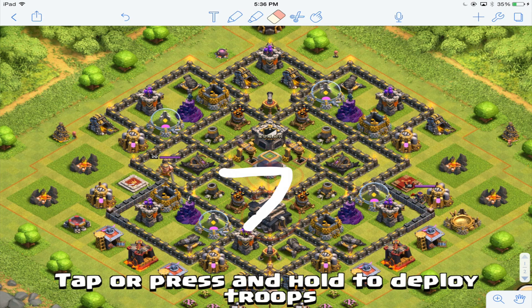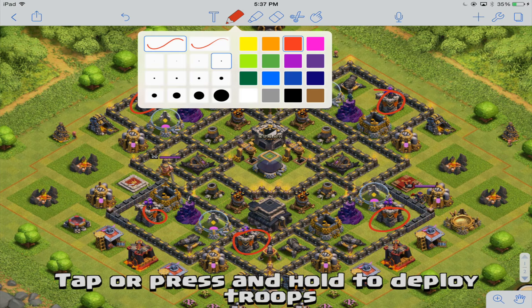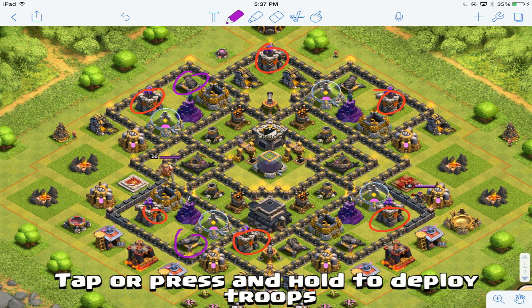Finally, I'm going to talk about the point defenses — archer towers and cannons. Archer towers are circled in red and cannons are in purple. There are five cannons. As you can see, they're pretty much spaced out: archer tower, cannon, archer tower, cannon, archer tower, cannon — very good, I wouldn't change the placement. I might change one spot though: I might move this one archer tower I'm circling one space towards the bottom, because then troops placed out here will be more likely to attack the archer tower first before attacking the elixir storage.